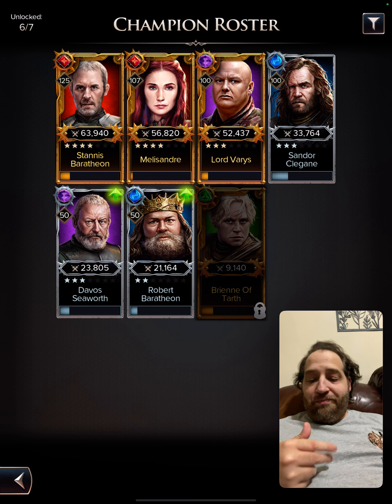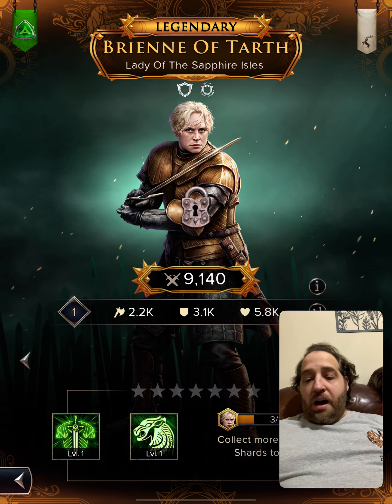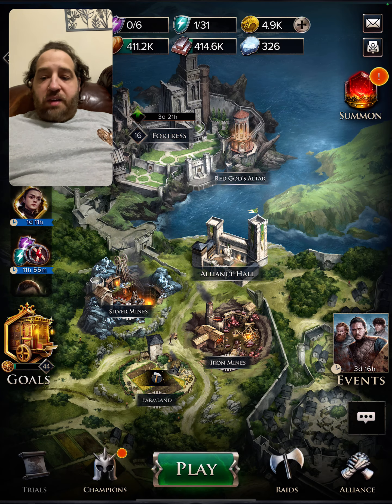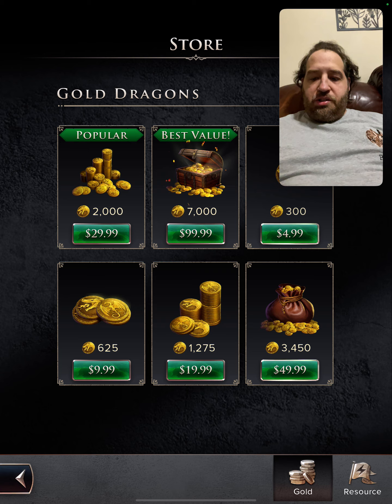I have silver issues. I want to bring up Brienne because I feel like you need more colors in this team to take full advantage. Let's go buy some energy.